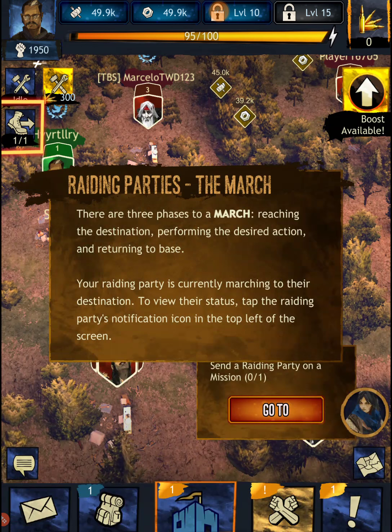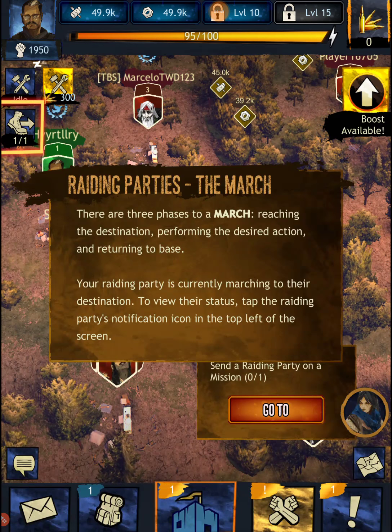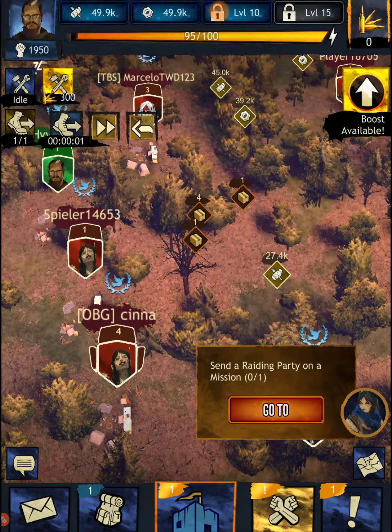There are three phases to a march: reaching the destination, performing the desired action, and returning to the base. Your raiding party is currently marching to their destination. To view their status, tap the raiding party notification icon in the top left of the screen — click on the boots icon.